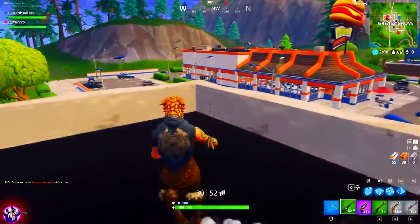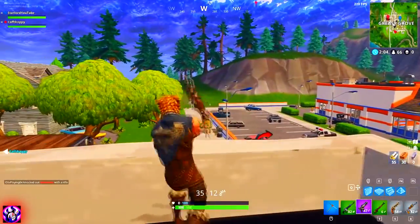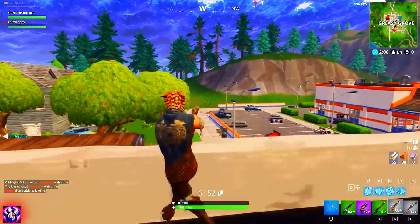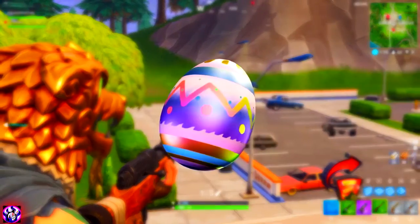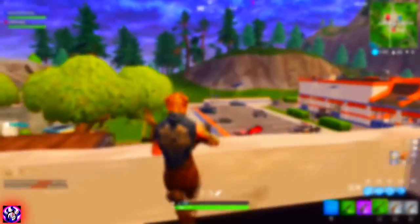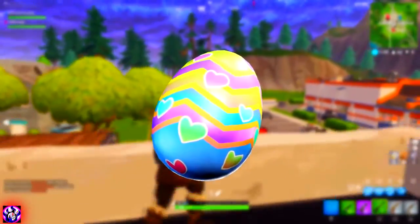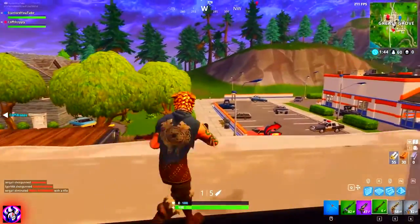We also have two new egg back blings called Eggshell and Hard Boiled. These eggs actually strap onto your back. The first one, Eggshell, is on screen right now and looks kind of zigzaggy. The Hard Boiled one has a load of love hearts around it which looks pretty darn cool.